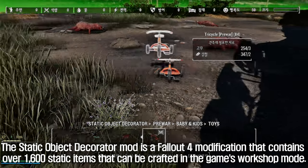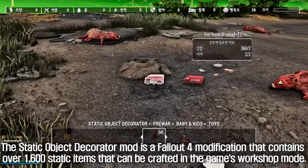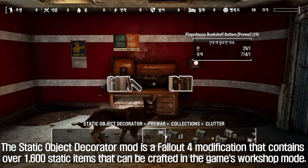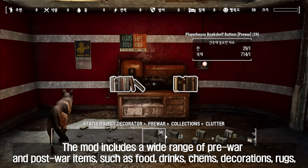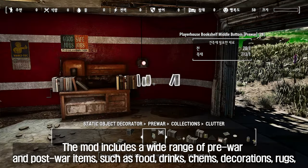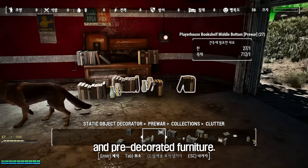The third mod to introduce is the Static Object Decorator. The Static Object Decorator mod contains over 1,600 static items that can be crafted in the game's workshop mode. The mod includes a wide range of pre-war and post-war items, such as food, drinks, chems, decorations, rugs, and pre-decorated furniture.